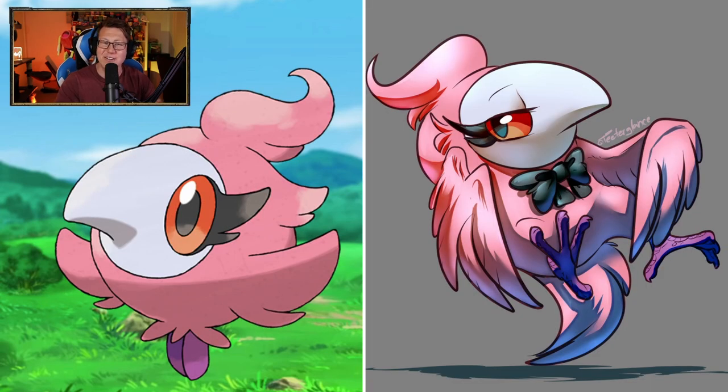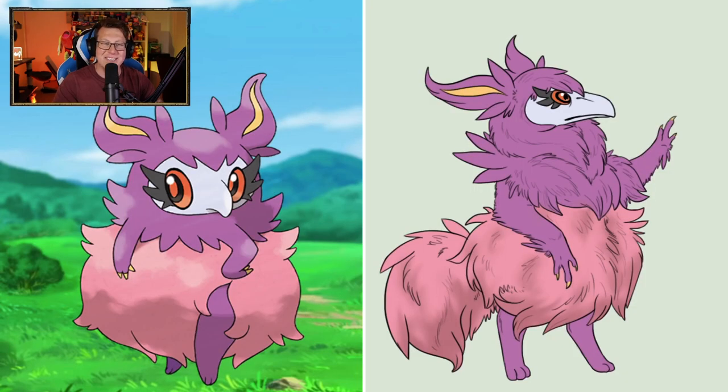Spritzee! That's looking cool — definitely looking like a bird. I love the details with the talons and claws for the bird, rather than really nothing kind of feet. I prefer Spritzee like that, because I'm not a big fan of Spritzee. Aromatisse is looking very fluffy — definitely got that feather boa-ery kind of look to it. Very cool.